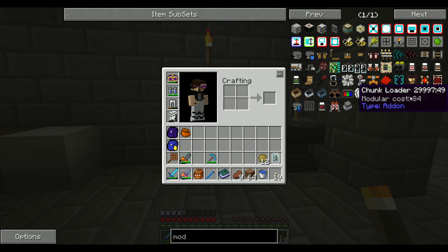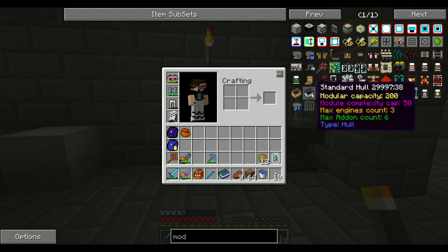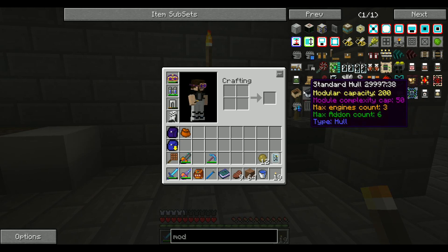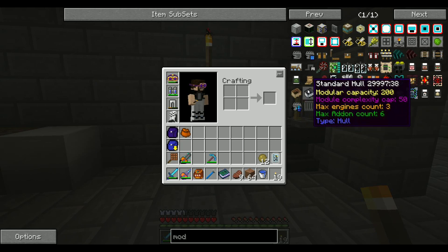Like this one right here — this chunk loader has a modular cost of 84. Wow, that's a lot. You can't put this chunk loader on the standard hull because it can't go above 50, even though it has capacity for it. It also shows how many engines it can have and how many add-ons — so this one has six, and max engines are three.